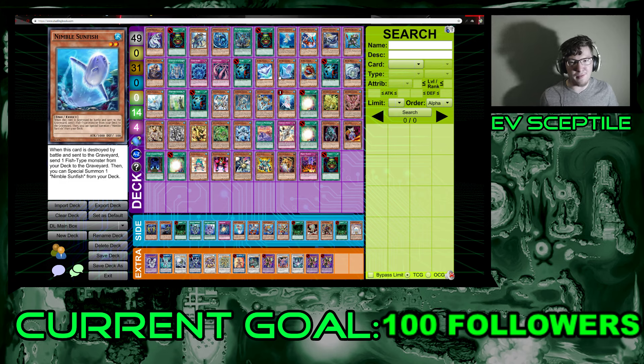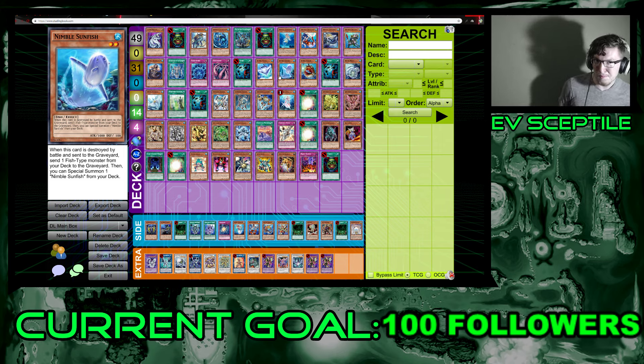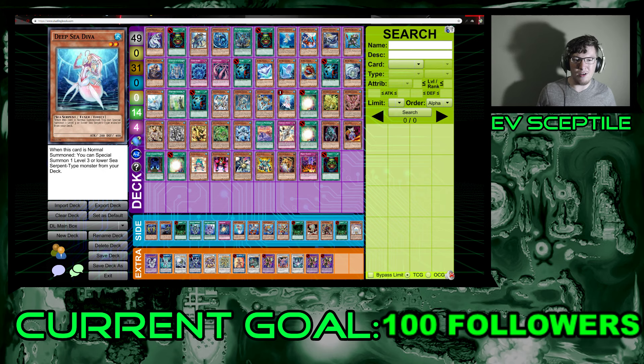They're quality over quantity like the Nimbles — all have a specific goal of swarming the field with small creatures. The last water archetype card I want to talk about before Gungnir is Deep Sea Diva. I say this for last on purpose because this is the most insane card in this box — possibly more impactful than Cyber Dragon. It's still limited in real life. I think it got hit around the time of Fishborg Launcher, around the Xyz era.